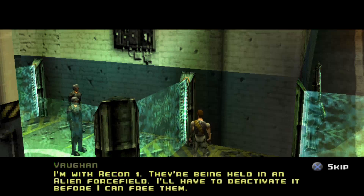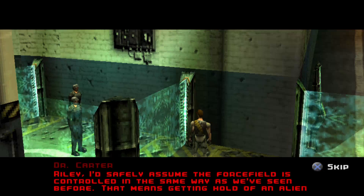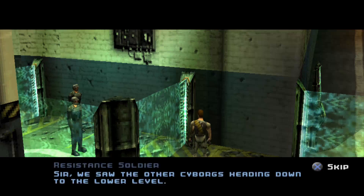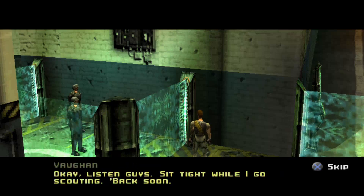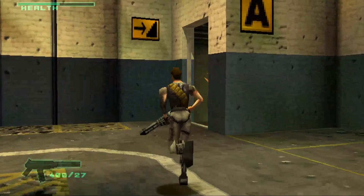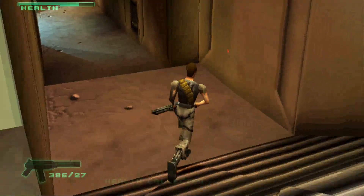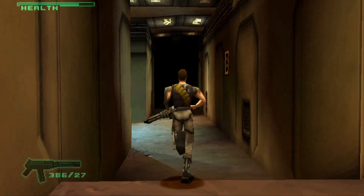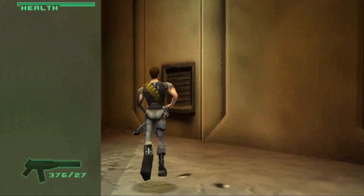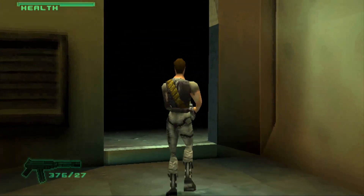Riley to base — I'm with Recon One, they're being held in an alien force field. I'll have to deactivate it. The force field is controlled the same way as before — that means getting an alien key card. Search out the lead drone, he'll be carrying it. The other cyborgs were seen heading to the lower level. Sit tight while I go scouting. I'm back to full ammo, shot a few grenades — I'm nearly back to full health as well.